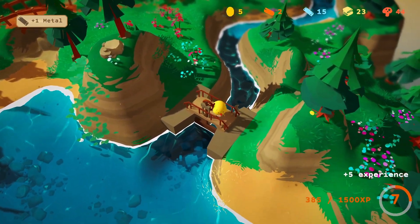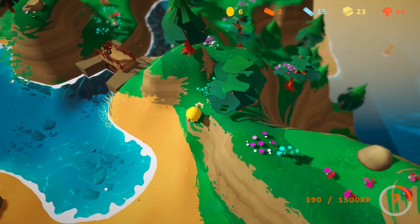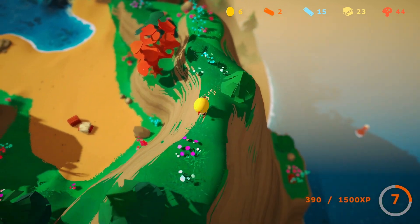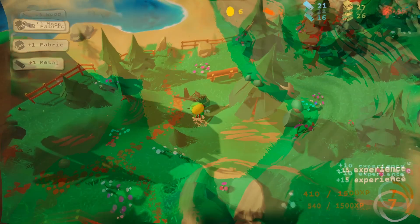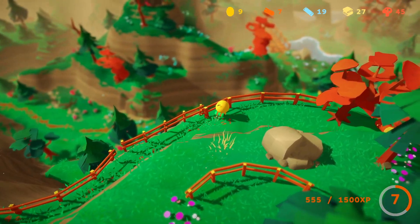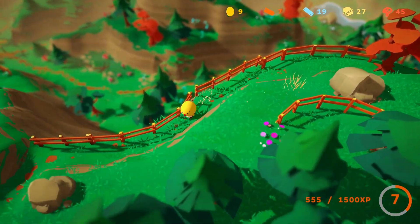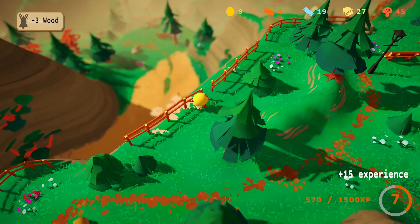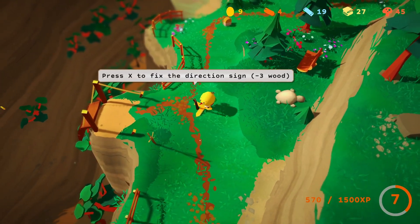Ooh, what's this? Can we turn this? No? Let's see what else we have here. Anything up here? Ooh, this is getting high. Oh, but there's nothing up here. I wish the draw distance was a bit further, because I'd love to see how everything looks from up here. Oh, I see we're running out of wood so quickly — all these railings we have to fix, and the signposts.